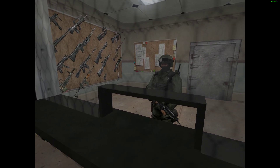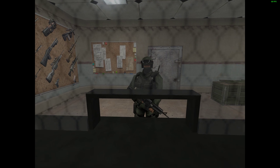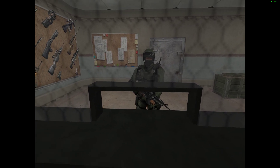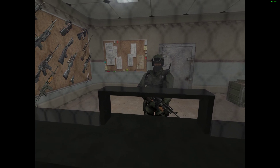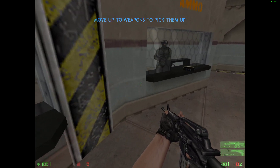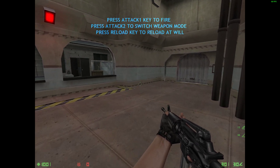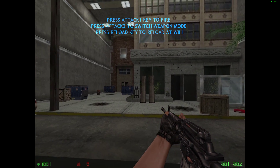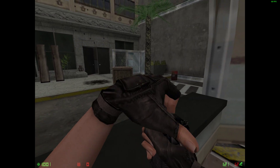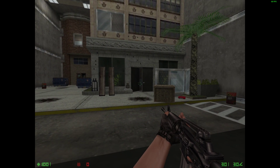Welcome to the live fire range. Here you will receive training in firing weapons, reloading, mode switching, accuracy, and finally explosives. Pick up your weapons and proceed to the firing station. If you run out of ammo, step to the ammo window for additional magazines. Also try to reload during pauses, rather than running out of ammunition at a critical time. Squeeze off a few rounds to get a feel for your weapon.